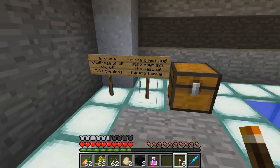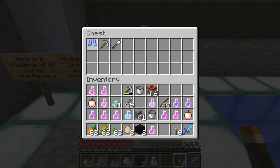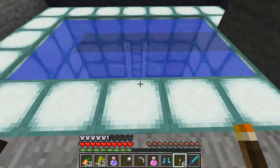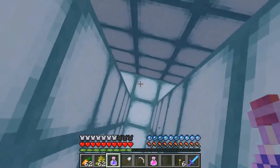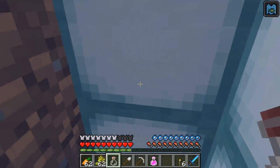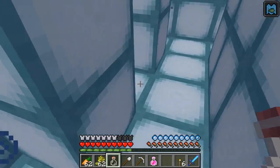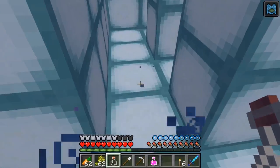It looks like I gotta head this way up through this door. Here's a challenge of wit and will — take the items in the chest and jump down into the maze of aquatic wonder. Some diamond boots! We'll grab the boots, get rid of the black wool, the pickaxe, and the shovel. I have a potion of water breathing — I'll hold onto that and get ready to use it. Let's put the diamond boots on! The whole thing is about being in water — good chance to use this water breathing potion. Let's try this way — dead end. That way — dead end too. Maybe over this way — dead end. Maybe I should be looking up.